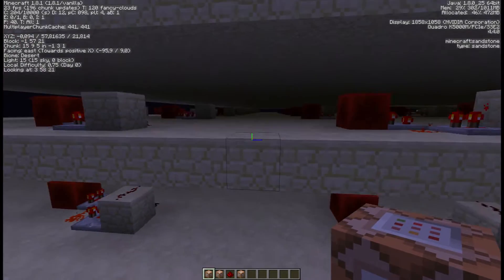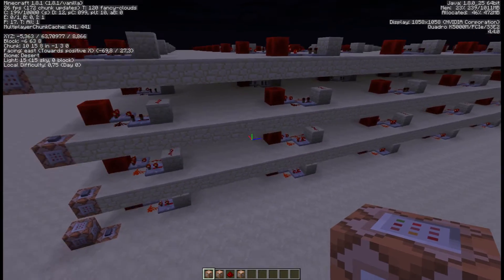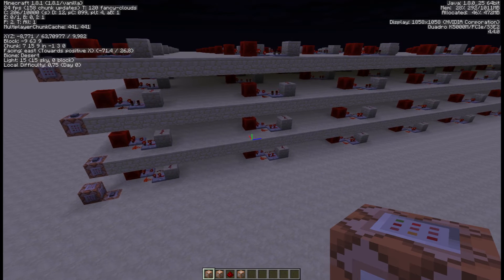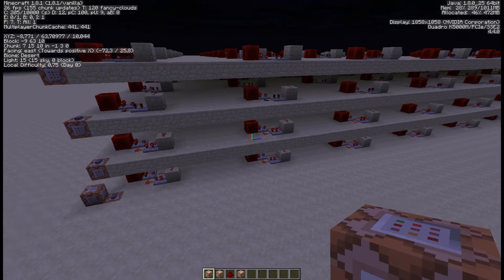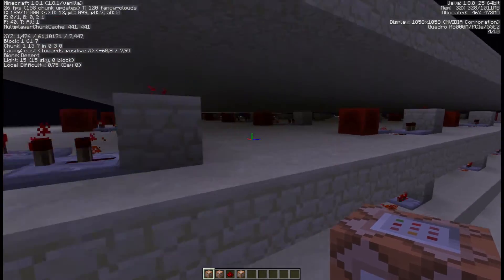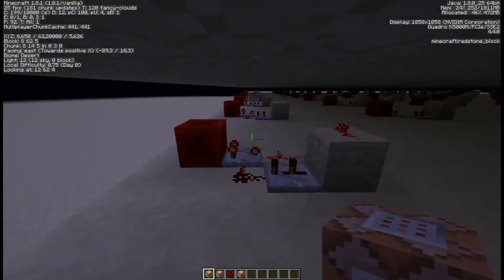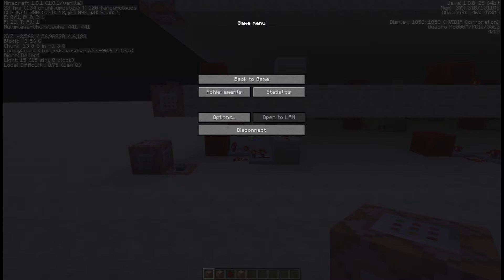I don't think light updates are that bad for the client, but server-wise it's still around 70-80 milliseconds, compared to 150 with torches — so that's definitely a huge improvement. Light updates are bad for the server. So let's go to the final test: the fill clock.